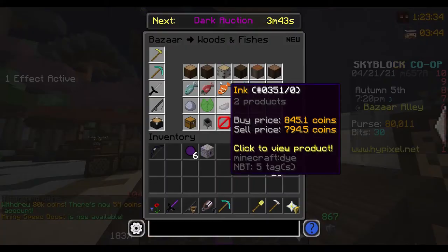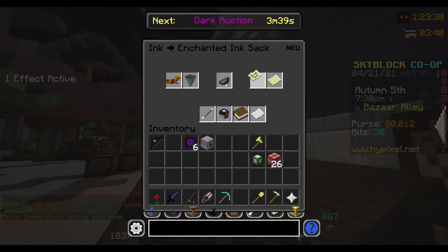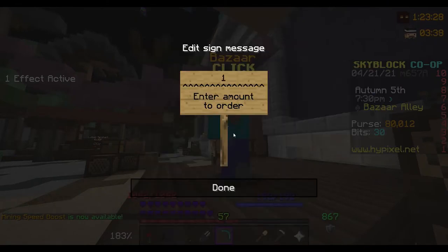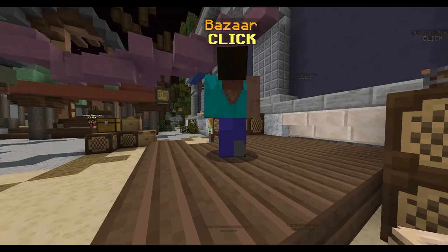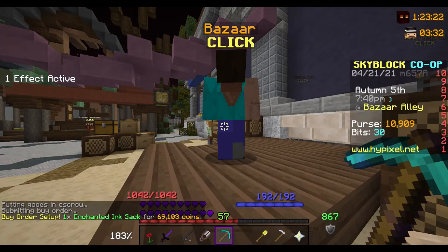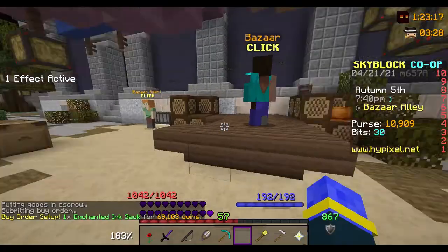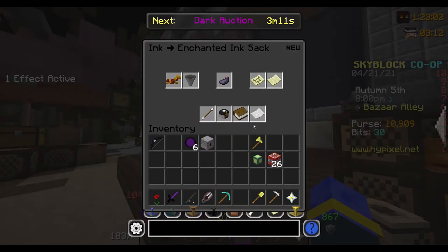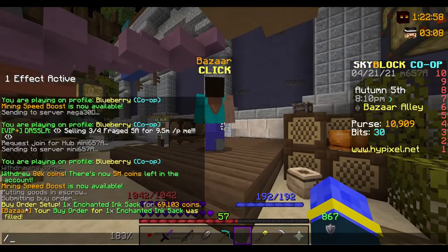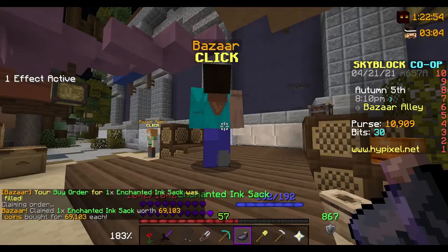I'm heading over to the bazaar right here. Going into ink, we're going to buy an enchanted ink sack for 69,000 coins — very cool number by the way. And we're going to wait until it fills; it shouldn't be that long. There it is, we just got it filled, so as you can see we have this order and we claim it like so.